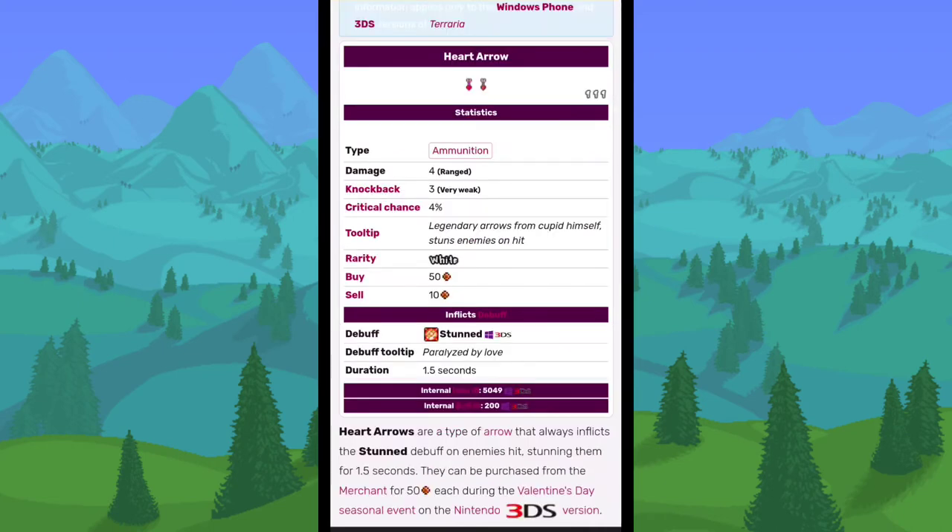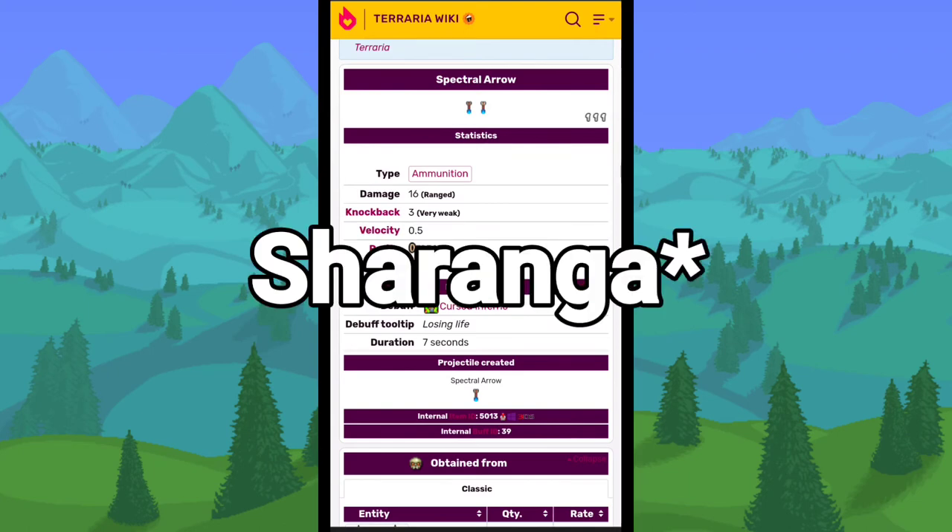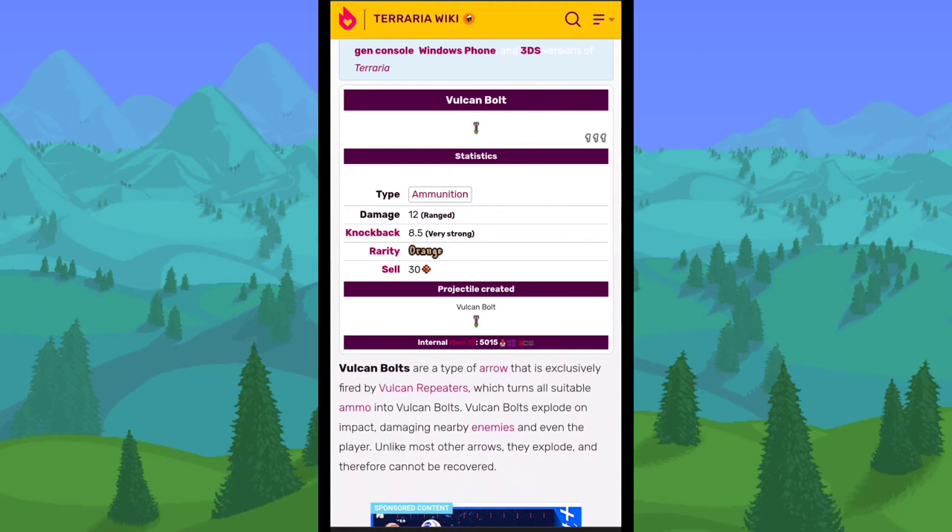Heart Arrows were a removed ammo type that were actually very powerful. They only did 4 base damage, but they would inflict the stun debuff on an enemy, making them unable to attack for 1.5 seconds every time you hit them — very powerful on boss fights. You could purchase them from the merchant during the Valentine's Day event. Spectral Arrows did 16 damage and caused the Cursed Inferno debuff, obtainable from the Vulcan Repeater or from Ocram. Vulcan Bolts could only be used via the Vulcan Repeater, dealing 12 ranged damage and causing an explosion on impact.